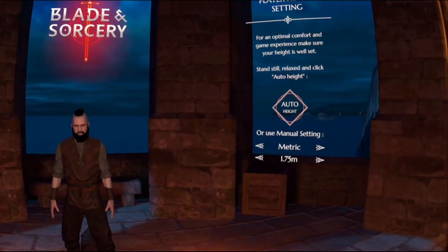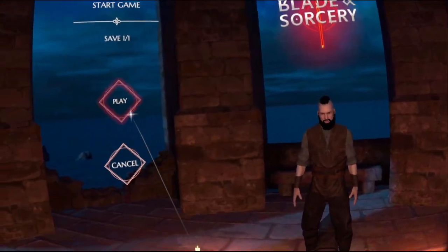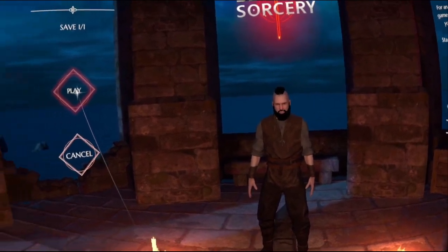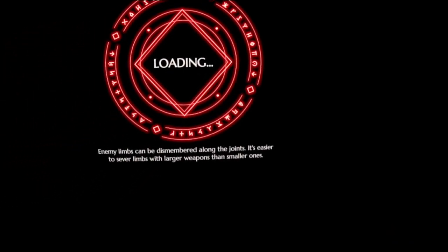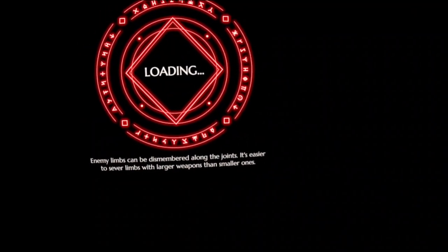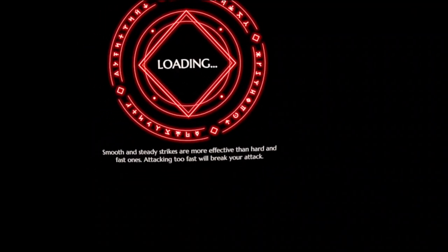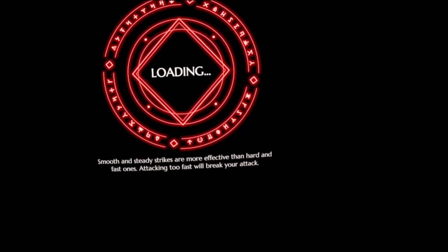So do we just select him? Height auto — that's fine. Play. Are we playing? Auto height. Play. Okay. Enemy limbs can be dismembered along the joints — it's easier to sever limbs with larger weapons than smaller ones. Smooth and steady strikes are more effective than hard and fast ones. Attacking too fast will break your attack.